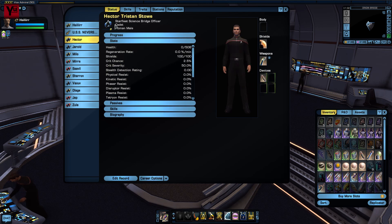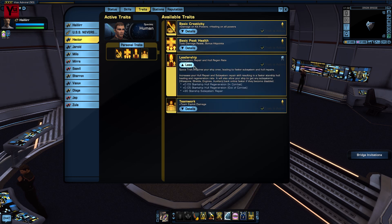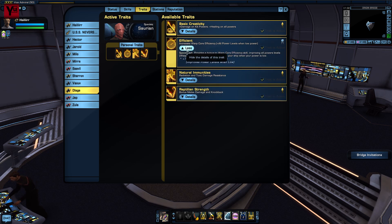With the duty officers sorted out, it's onto the bridge officers. As a broad rule, if you can pull it off, get yourself human bridge officers — they come with the leadership trait, making for faster passive repairs to both the hull and subsystems. Saurians are also worth a shot to begin with, since they have the efficient trait which adds a bit of extra power to low priority systems like engineering and auxiliary, but once you get some better gear — especially a plasmionic leech console — that bonus becomes less useful.